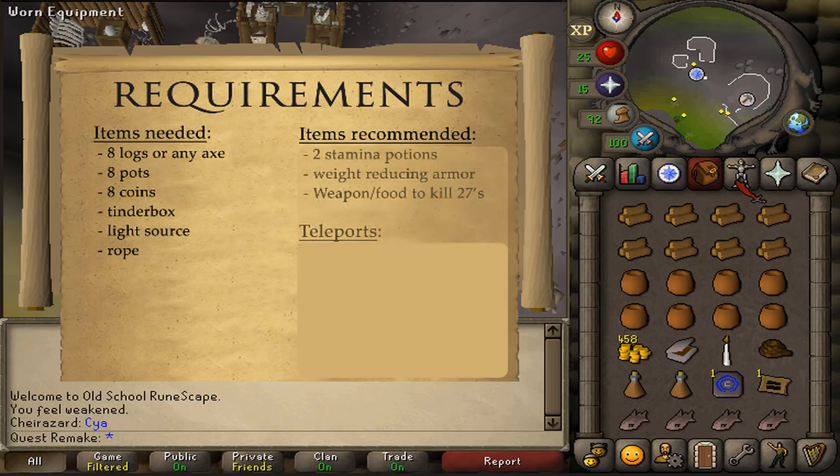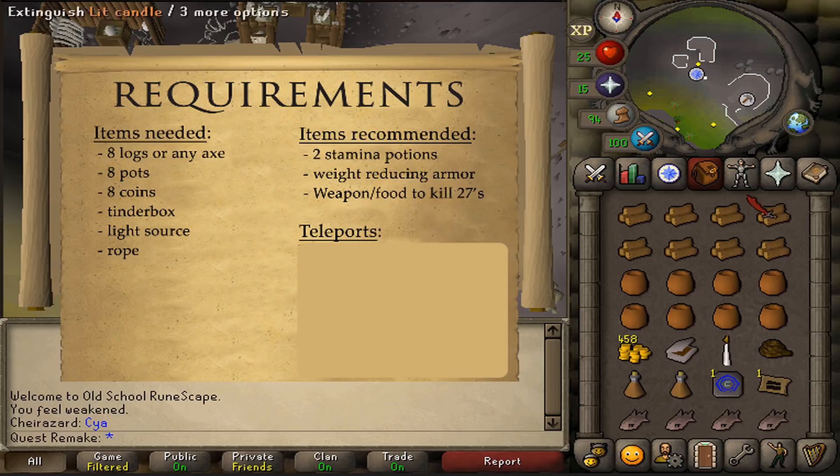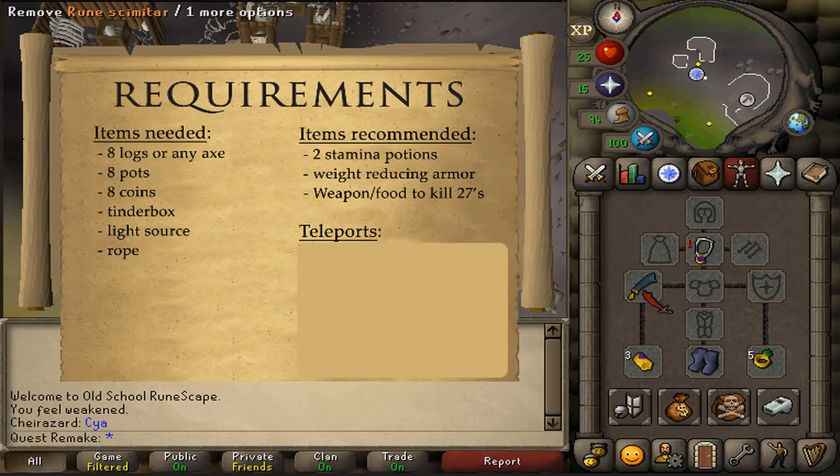For the recommended items, some weight reducing armor and 2 stamina potions will be enough. Also bring some food, armor and weapons to kill 8 different monsters up until combat level 27.